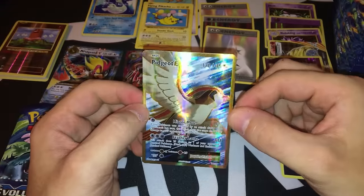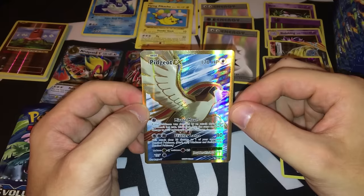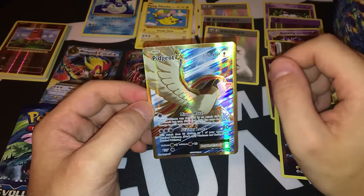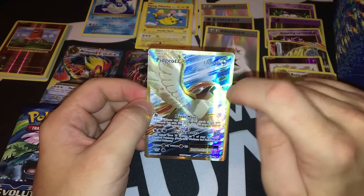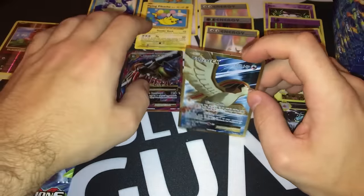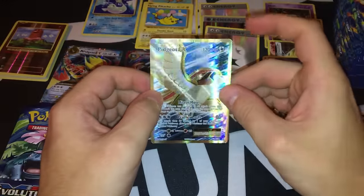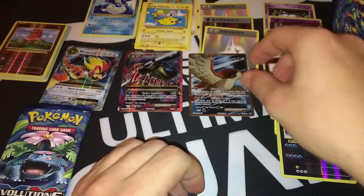Pidgeot EX with Mirror Mode is one of the strongest attacks — for just a single energy card, if this Pokemon was damaged by an attack during your opponent's last turn, you can copy that damage and put that many damage counters on your opponent's Pokemon. For example, if you have Mewtwo in play and take 100 damage, you can Ninja Boy into Pidgeot EX and use Mirror Mode for 100 damage back. That's just amazing.